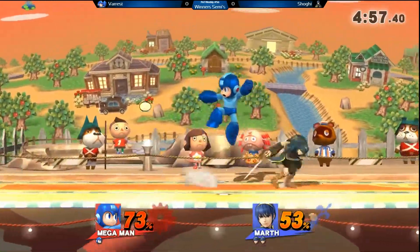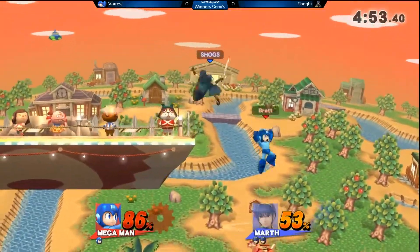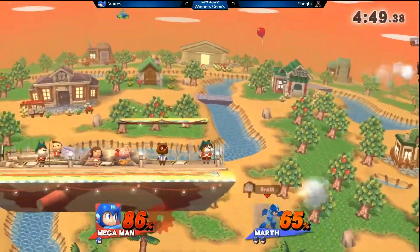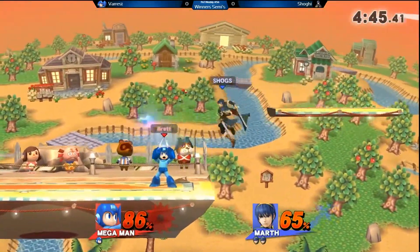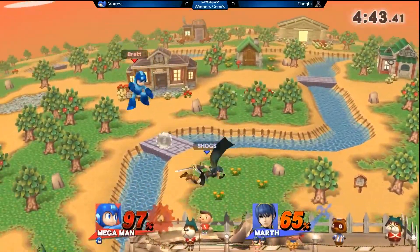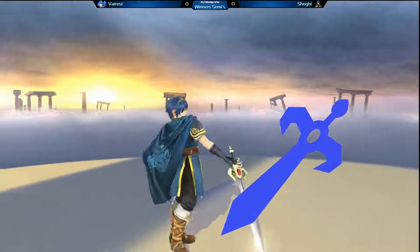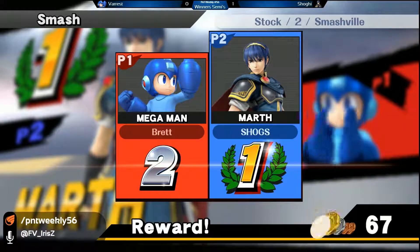The uppy actually going through the back air — good timing from Shogi there. Shogi can really work up his lead right now, considering that first stock. That gives Shogi a lot of options. I can see in Verrist's playstyle right now, he's definitely working to get this damage. He's getting these little hits in there, and that's a nice match — not even a temper, it just covers the start.